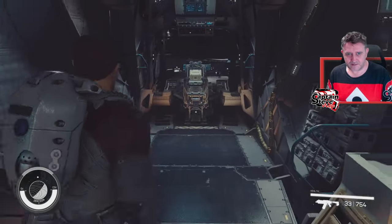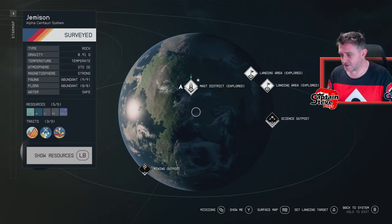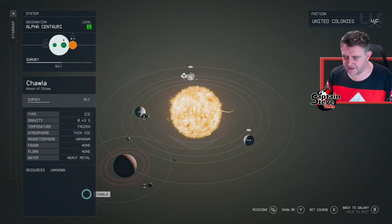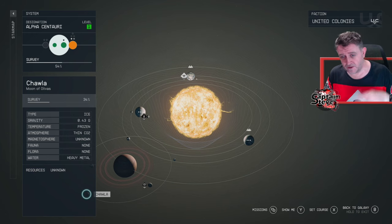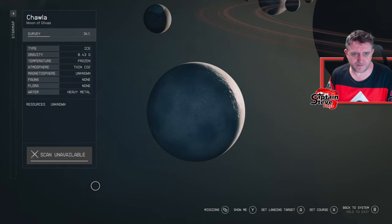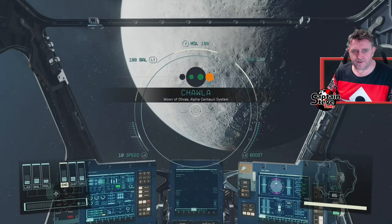I might as well head off to my next plotted course. Actually I was going to go to my outpost first to put down some storage containers. I went and put down a storage container at my outpost - all good. I've stowed everything away inside my ship and now we're going to be scanning the moon called Chawala. Let's set a course, jump - we're on our way.